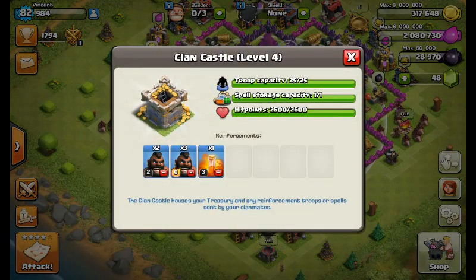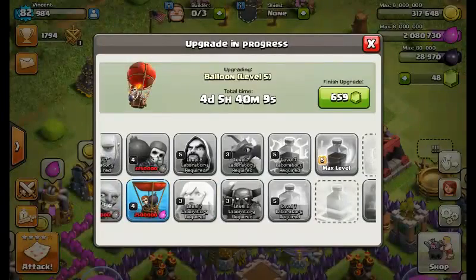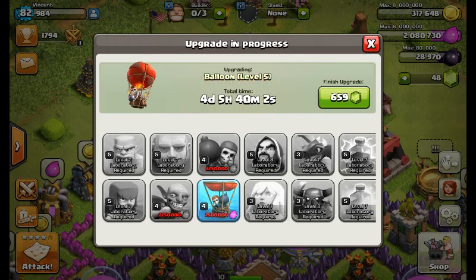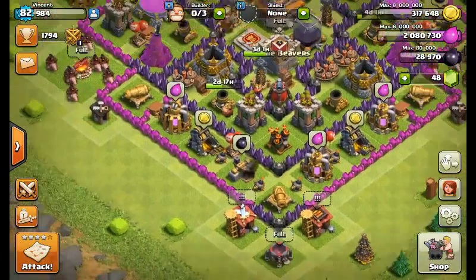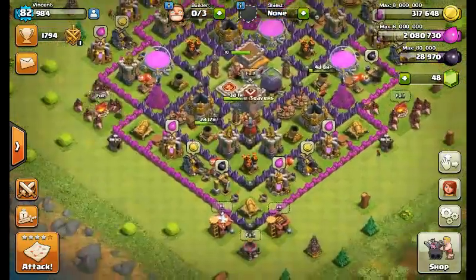As you can see my clan castle has five hog riders and one level three poison spell. We just finished researching our heal spell and now we're researching our balloon. I chose balloon over goblins and wall breakers because I use balloons for balloonians. If you like to farm more, use goblins; if you use gold wipe strategies, upgrade wall breakers so your troops absorb damage rather than focusing on walls.